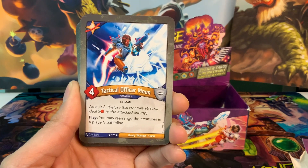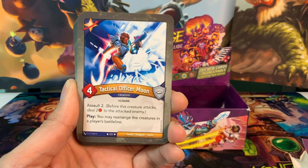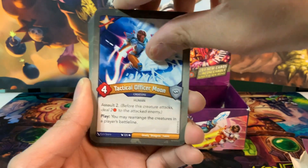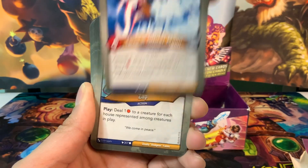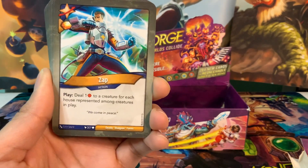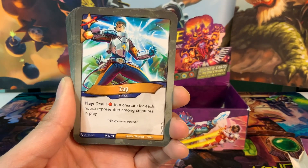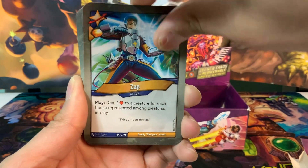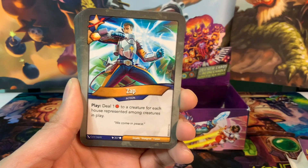We have Tactical Officer Moon, a creature with four power and assault two. Play: you may rearrange the creatures in a player's battle line — pretty good to get around taunts or elusives. Zap is an action card with an amber pip: deal one damage to a creature for each house represented among creatures in play. So we want to see lots of creatures. We have two of those.